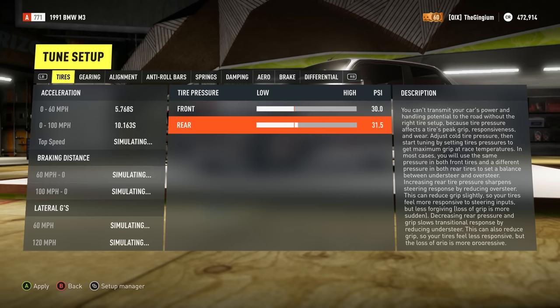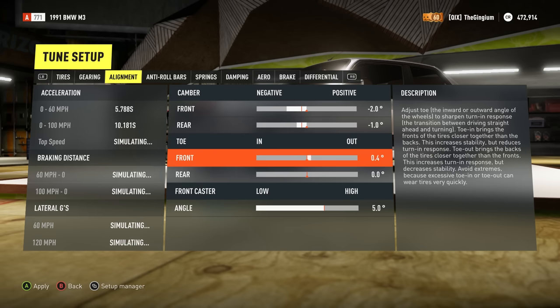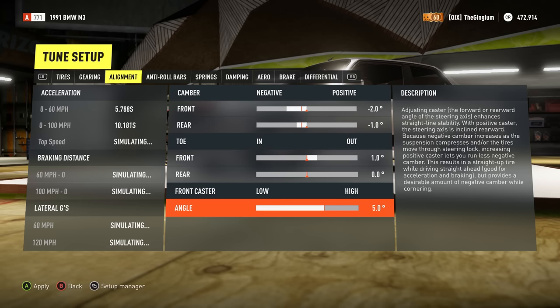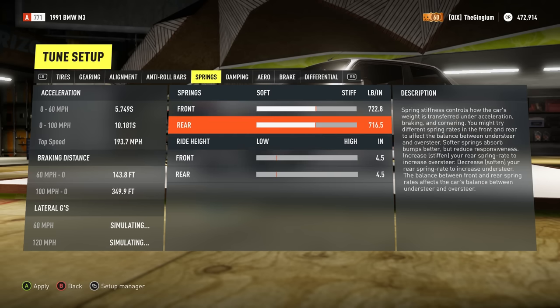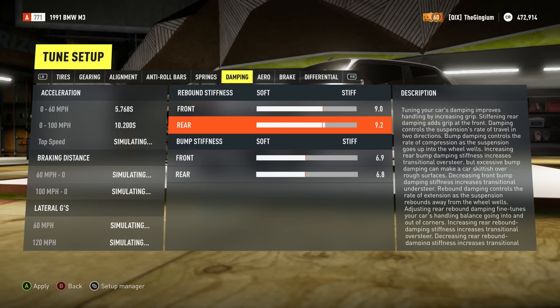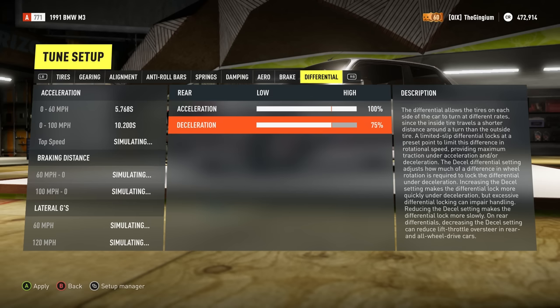I'll raise the rear tire pressure — put like 35 in the back and leave the front tire pressure. Negative 1 camber in the back, negative 1.5 — let's do negative 2 in the front. Toe out in the front and high-angle caster. I'm going to lower it all the way because I think that's cool. I'll stiffen the back springs just a little bit, and also stiffen the back dampening just a little bit. And then I will lock the diff. That is it — we are all done.